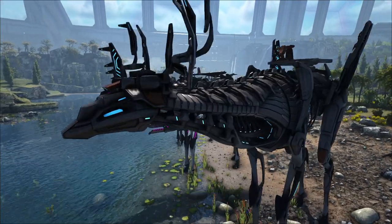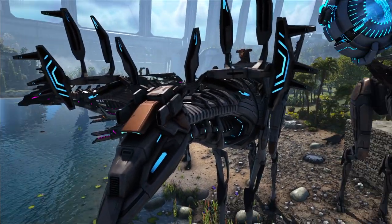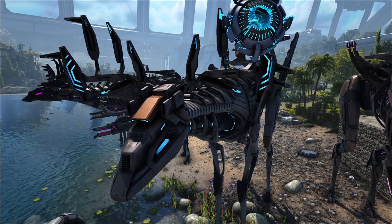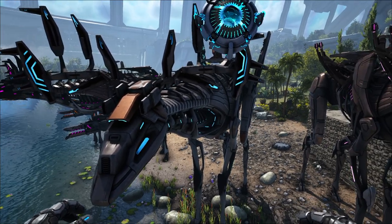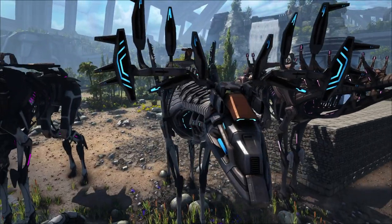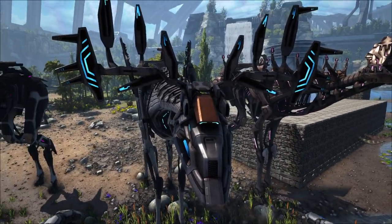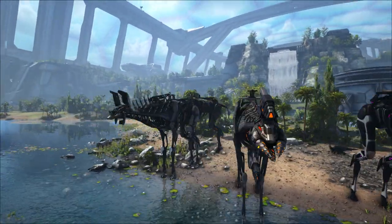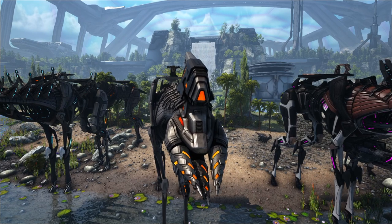The next head rig is the silence cannon rig. This fires a sonic pulse, kind of like a war drum or mammoth. Creatures are affected for 30 seconds — they'll have blue smoke over their head — and then the cooldown begins again. It consumes 50 charge per pulse.